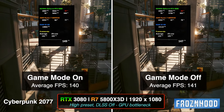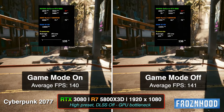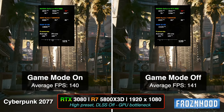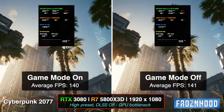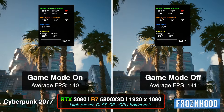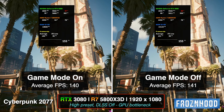For the next tests, I decided to choose a game that has an internal benchmark. I ran each test at least three times to be sure that the results were consistent. In the first Cyberpunk test, the graphics quality is set to the high preset, with DLSS turned off, and there is a GPU bottleneck. This is another example where Game Mode doesn't provide any performance increase.